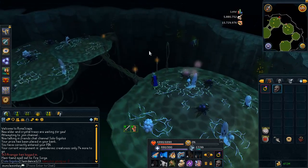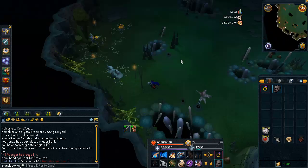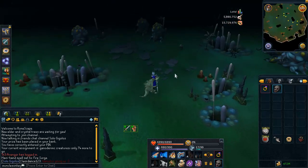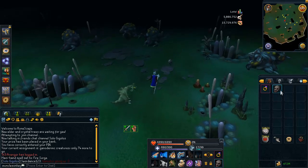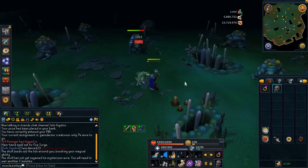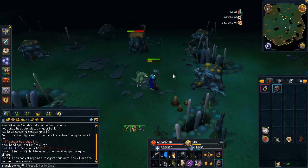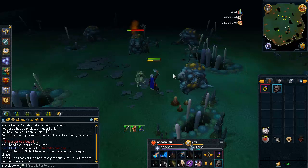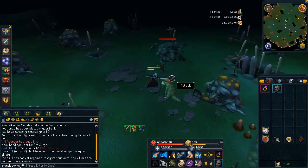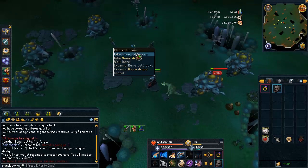You climb down this vine here. Ganodermic Beasts have a poison attack — if you go close to them they will hit you very rapidly for high damage. But the great thing about mage is we have the ability Impact, which will freeze the Ganodermic Beast so they can't get close to you. You can soul split back any health you lose because we have the Bone Crusher and Demon Horn Necklace, which is a great way to regain prayer without using any prayer potions. The Ganodermic Beasts don't take very long to kill and they give a large amount of Slayer XP — 564 Slayer XP per kill, which is very nice and adds up quickly.